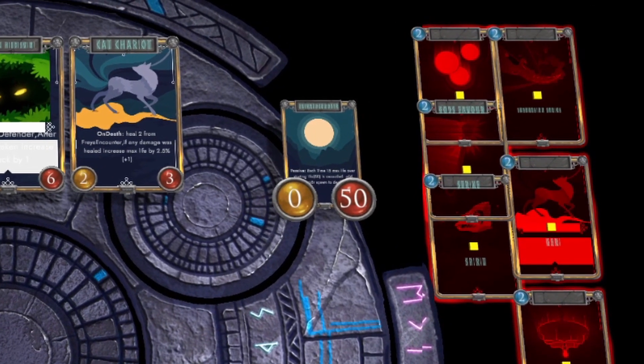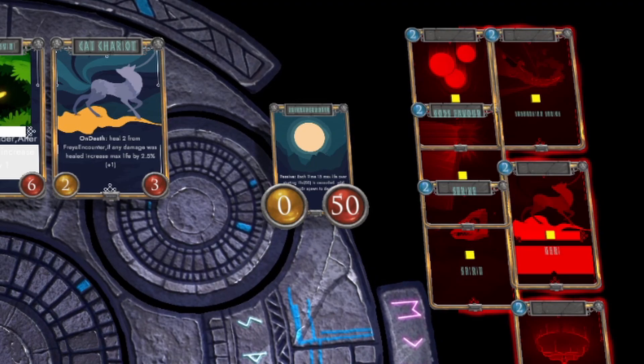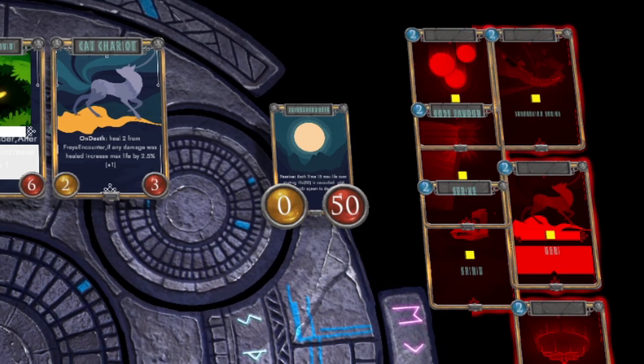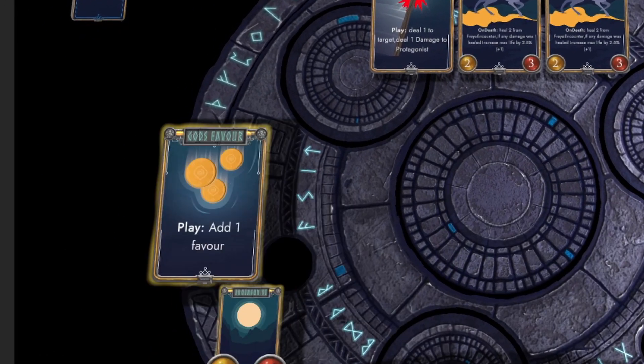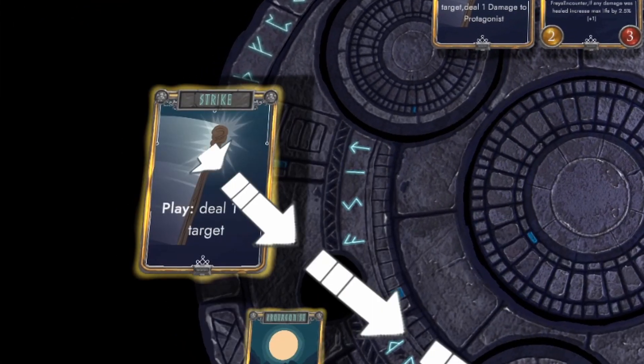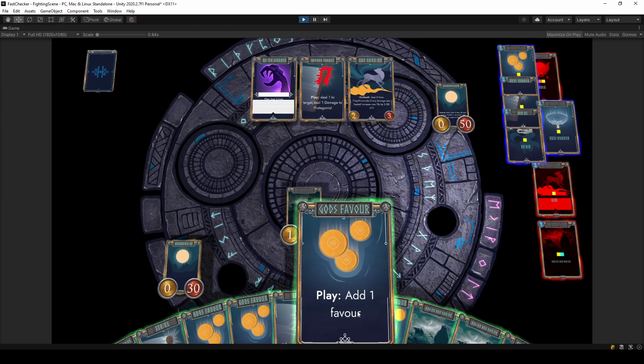So I thought to myself that changing the card highlight color would be a great and also cheap way to indicate the current status of a card. As you may already notice, the cards in a hand are green. But as soon as I play them, they will change their color into yellow. However, this effect does not apply to the creatures.